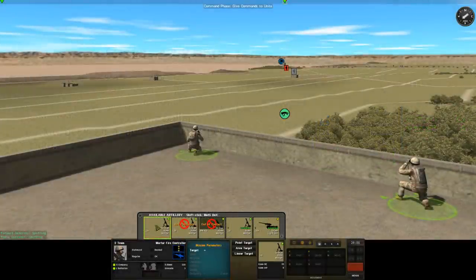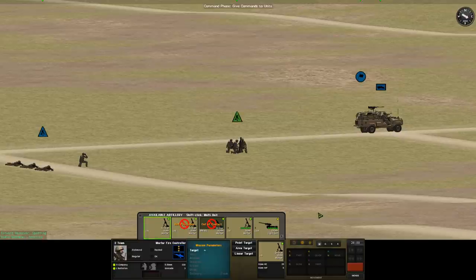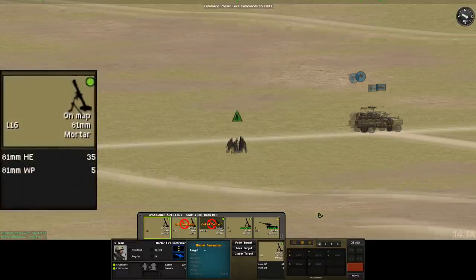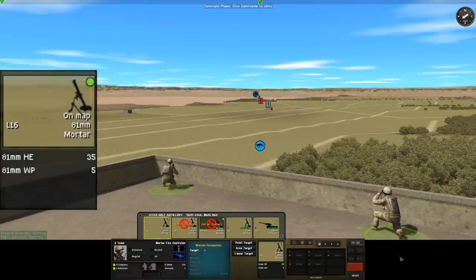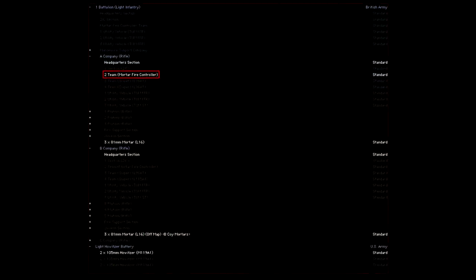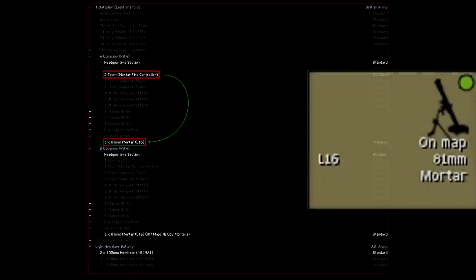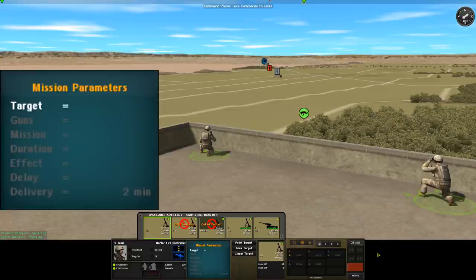If we select one of the on-map mortars and look back towards the mortar platoon we can see that the unit icon for that particular mortar is flashing, so we can tell exactly which mortar we've got selected. Selecting the unit also brings up more details in the center panel — we get the unit card for the mortar and underneath we can see the types and quantity of ammunition it has: in this case 35 high explosive bombs and 5 white phosphorus bombs. In the top right of the unit card there is a colored shape which represents what the manual refers to as the matchup rating between the spotter and the asset. The best way to think of it is as an indicator of how many hoops the spotter has to jump through to call for the asset. Our spotter here is the A company mortar fire controller and the asset selected is one of A company's mortars, so we have a very good matchup rating — a bright green circle — because our spotter's job is literally to call on these specific mortars. The upshot is a very short delivery time: just two minutes.